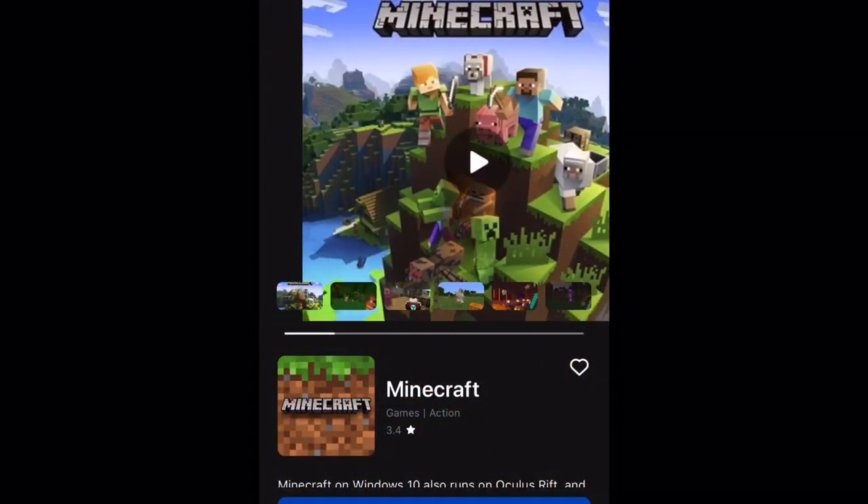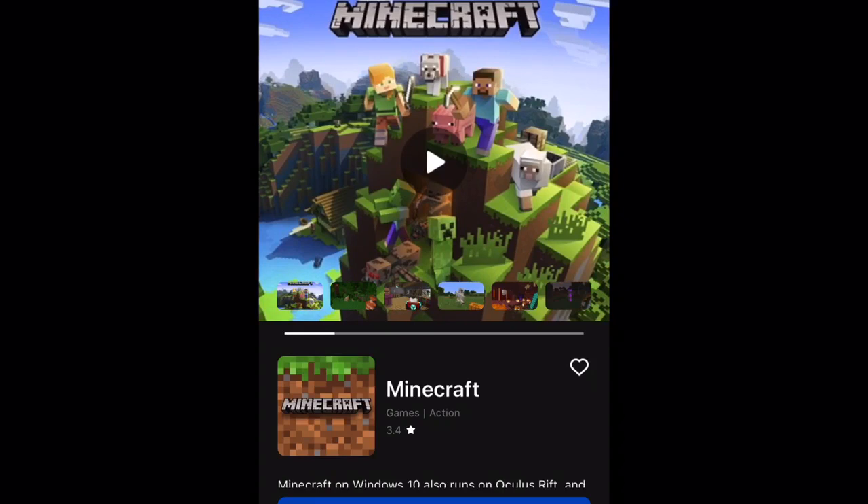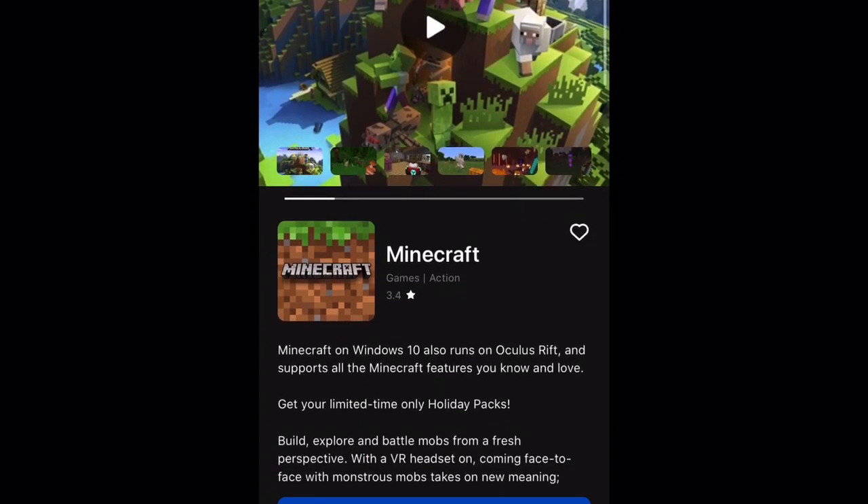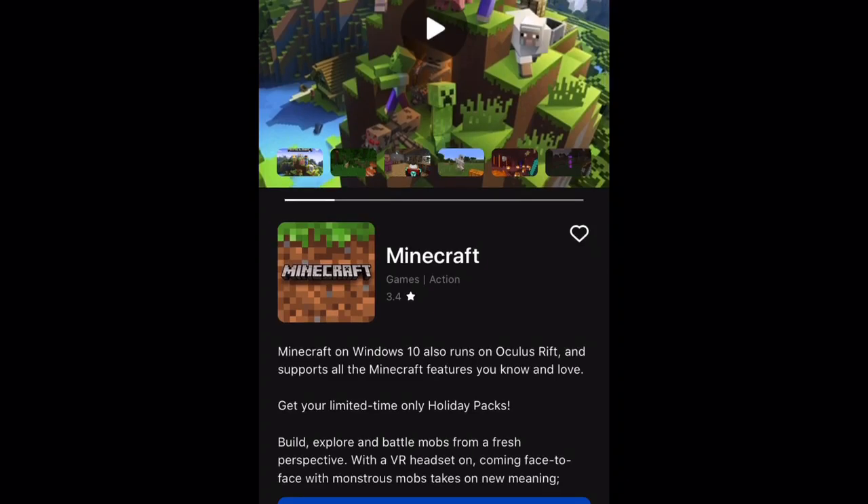On the store — I'm going to use the Oculus app I have on my iPad right now — you look up Minecraft. It's right here and it's free. Since Oculus Link lets us have Rift games on our Quest, that means we can play this.